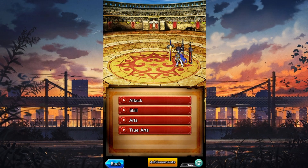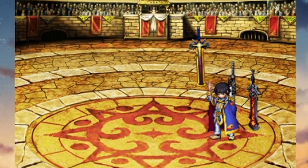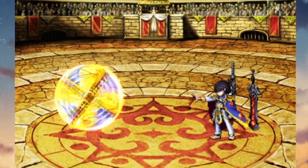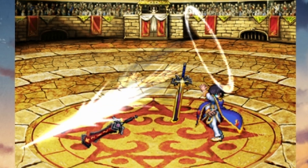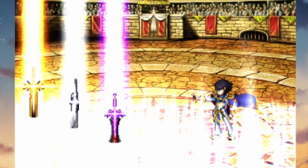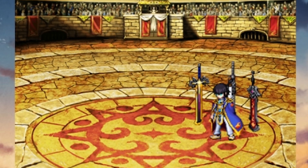Let's take a look at the Emperor's animations — I turned on the sound so we can hear his voice. First one: attack — kind of interesting. His skill — all three of his swords, nice. His arts — pretty crazy. And his true arts — that better be insane.